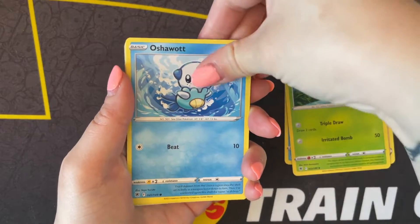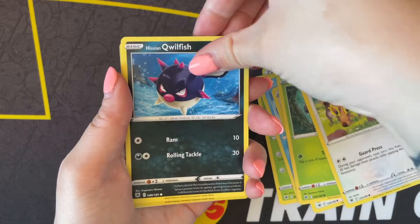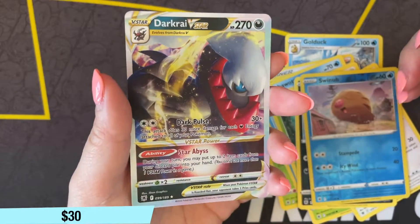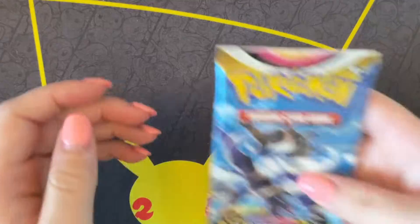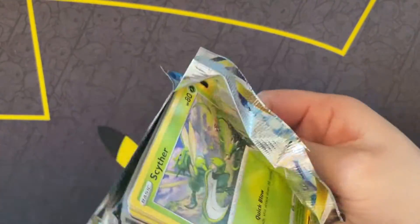Next pack - Stantler, Reverse Holo Swinub, and a Dark Rai V-Star! What?! That's our second Dark Rai V-Star - this will be going in Teresa's collection.